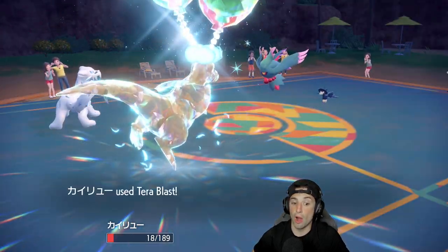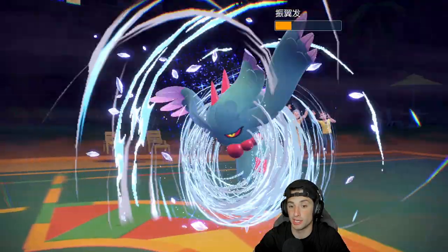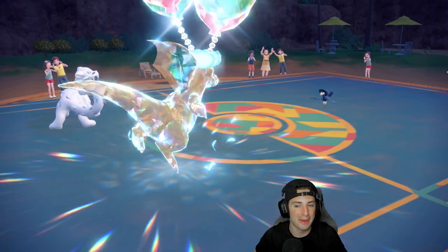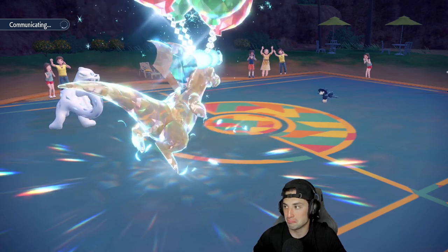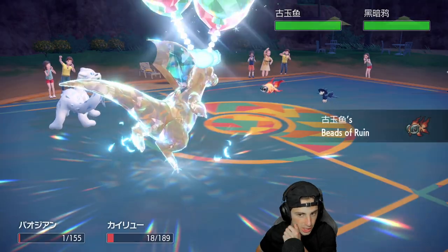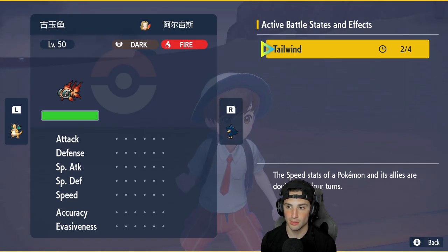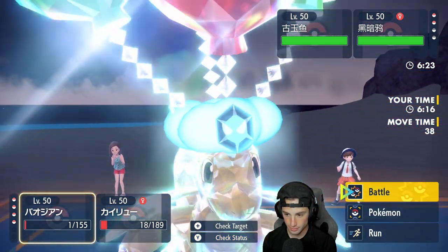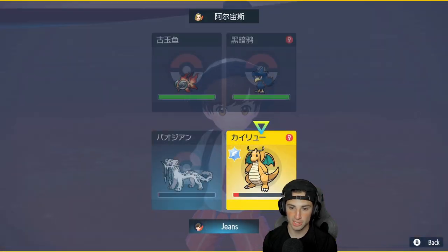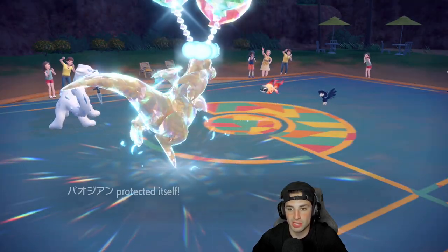Foul Play flies — wow, that did a bit too much damage. But Terastallizing really helped us survive that turn — Tera came in clutch. We got rid of Flutter Mane and Goldenglow. They've got Murkrow, which I'm not worried about on the damage side. It's pretty much game, set, match. Chi-Yu comes out — a little scary. I could double protect to waste out Tailwind. So I'll double protect this turn, then E-Speed and Sucker Punch next turn.